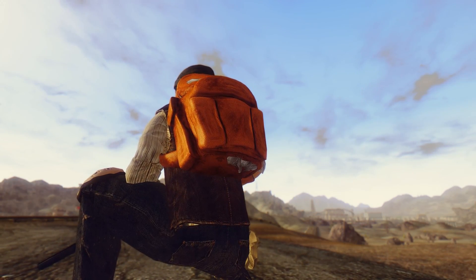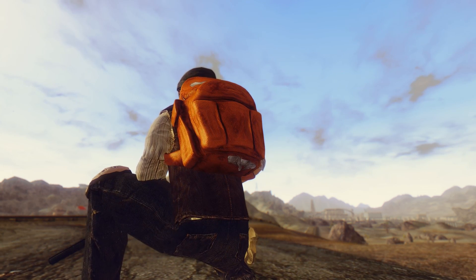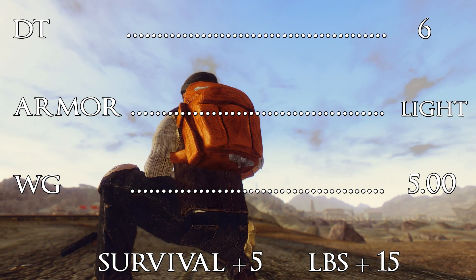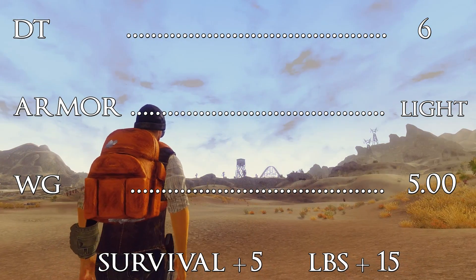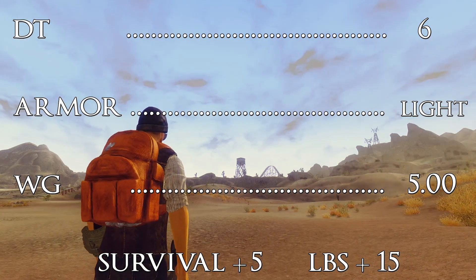So as any other piece of apparel, it comes with its own stats. It has a DT of 6, it's considered light armor, it weighs 5 pounds, and it increases your survival skill by 5 and your carrying capacity by 15.